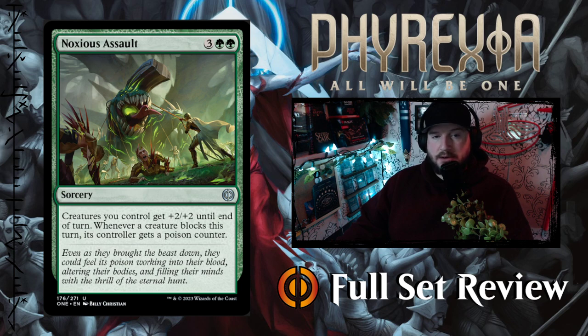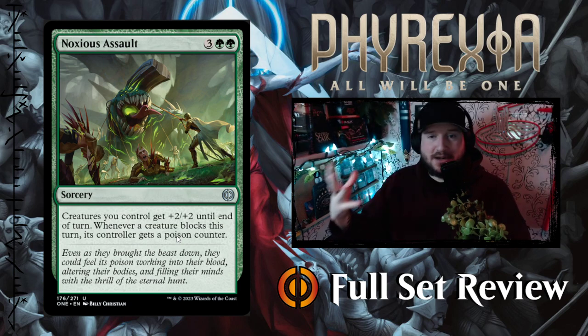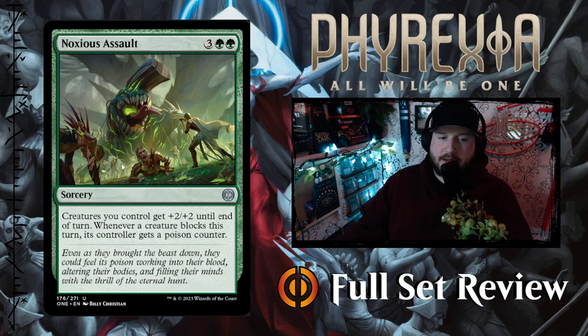Noxious Assault — 3 green green for a sorcery. Creatures you control get +2/+2 until end of turn. Whenever a creature blocks this turn, its controller gets a poison counter. So you're telling your opponent they shouldn't block, and everything you control gets +2/+2. It is 5 mana so it's expensive, but it could win you the game.